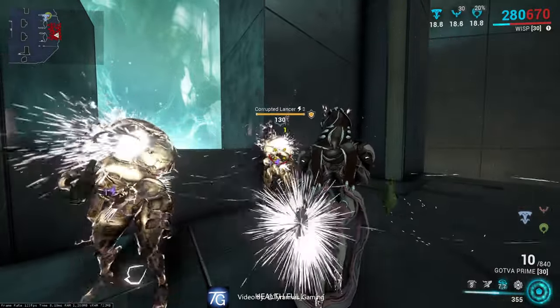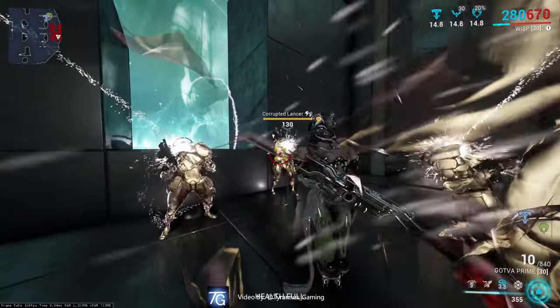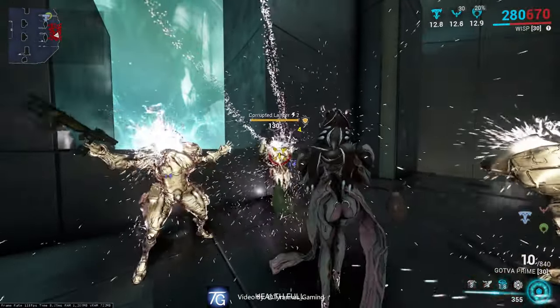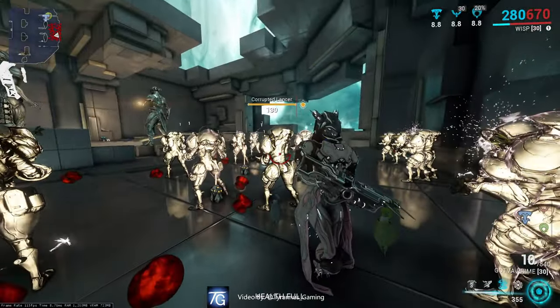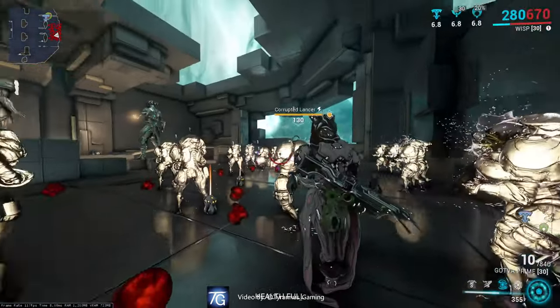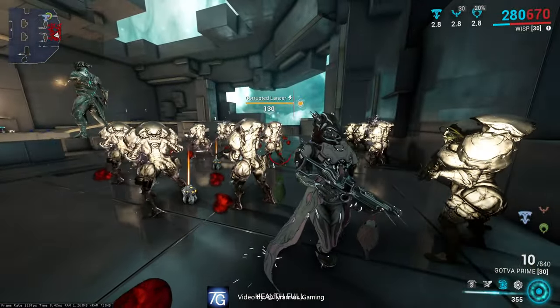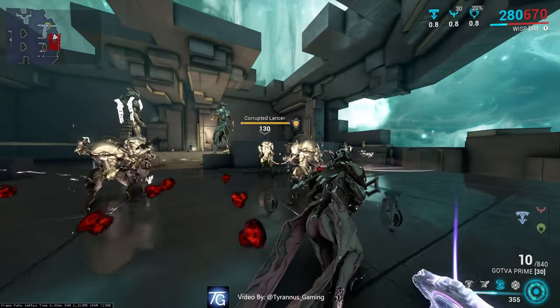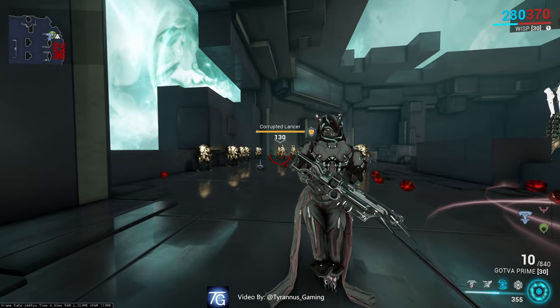This will continuously act as a natural crowd control, and the shock mode can spread Breach Surge. This is very useful if you happen to lose your sense of awareness and forget you're surrounded by enemies. As the shock mode will strike up to 5 targets and the Breach Surge will continue to spread like wildfire.